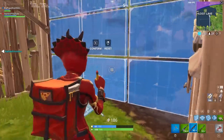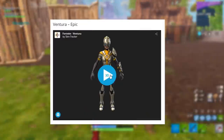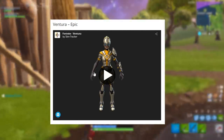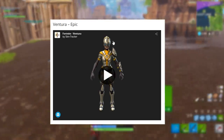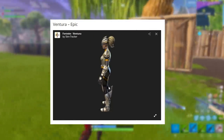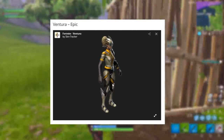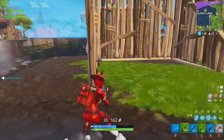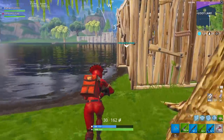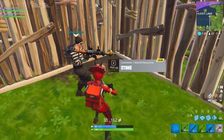Moving on to the next skin, which is also an epic skin — this is probably one of my favorites out of this list today. It is the Ventura epic skin, the female variant of the male character whose name begins with a V. She's got these awesome little spikes at the back of her legs, the feet look really nice, and I like all of this body art — like a yellow slice there, one on her thigh. She also has a shoulder pad on one side but not the other, which I kind of like.